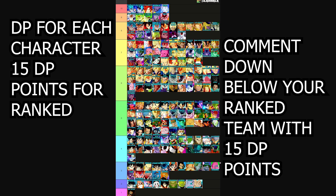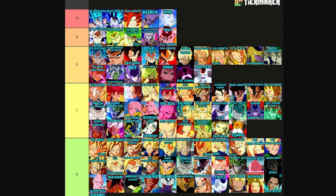Let me know your ranked Sparking Zero team in the comments, and it has to add up to 15 DP. The numbers on the side show how much each character costs. So, one of my teams is having one OP character — like a level 10 — and then the rest will be weaker, just so that one character can hopefully carry. Whis is 10 points, he's considered the most OP character in the game, and he has auto-dodge.